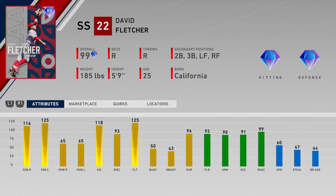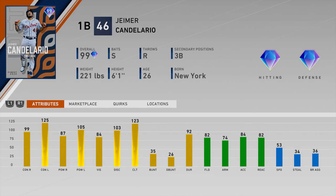Number twenty-six is David Fletcher of the Angels — good positional versatility covering most of the infield and a good portion of the outfield. But 65 power is just too low at this point in the year. He has great contact and fielding, but for me personally, I'd rather have good contact and power than good fielding. Power matters more in my opinion, and without great contact or speed to compensate, this card is basically unusable.